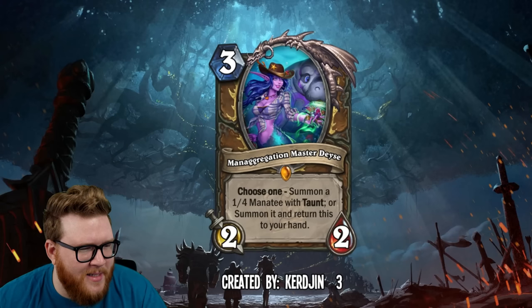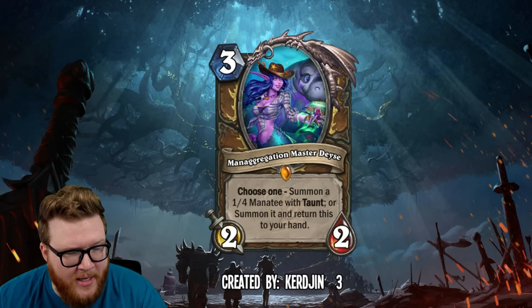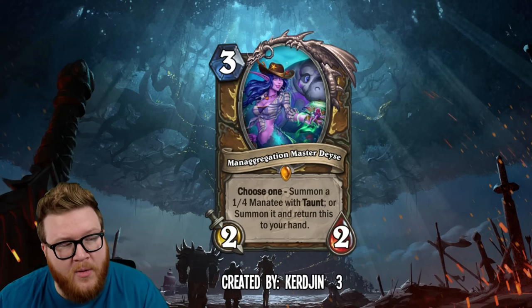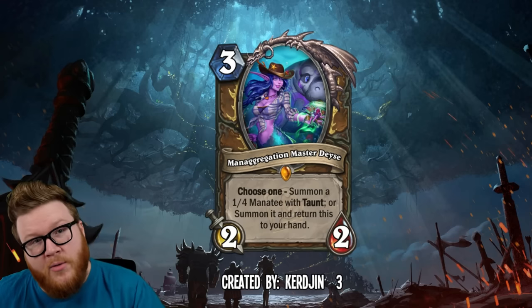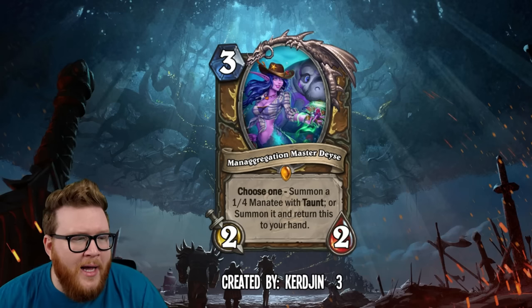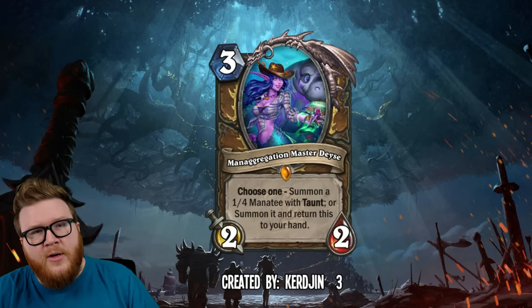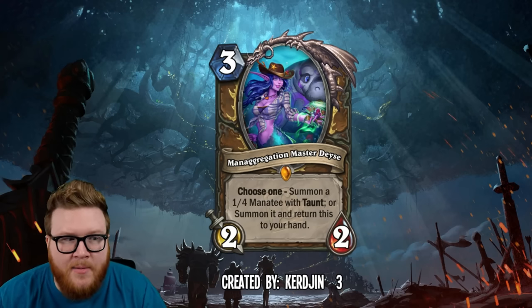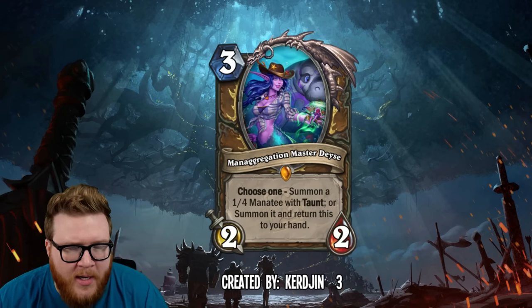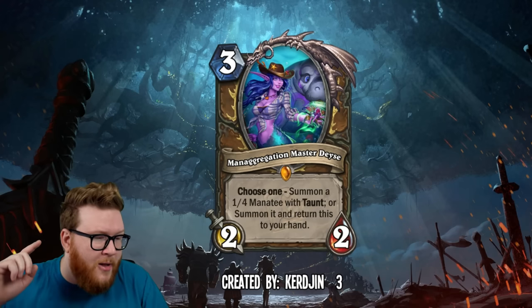Next up is a pretty cool card — Aggregation Master Dicey from Curgeon Heart. It's a three-mana 2/2 legendary for Druid. Choose one: summon a 1/4 Manatee with taunt, or summon it and return this to your hand. So you have a choice — get a 2/2 on board with the 1/4 taunt body to slow people down and have the 2/2 maybe take a trade, or you can choose the value game plan and keep returning this minion to hand to get multiple 1/4s turn after turn, creating this repetitive wall of Manatees your opponent has to push through.